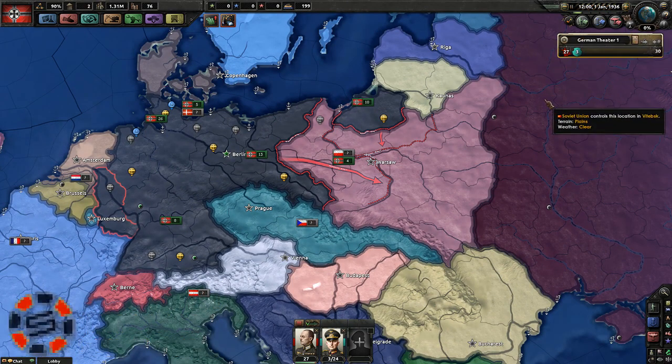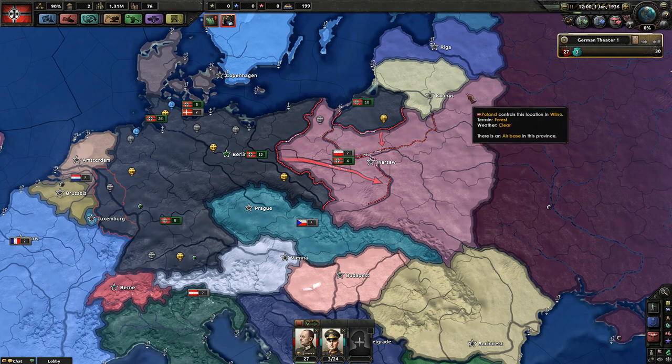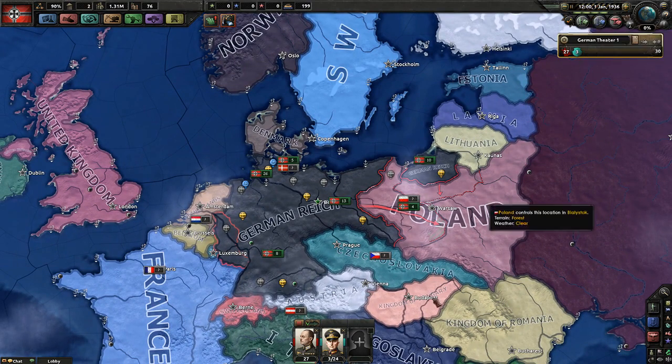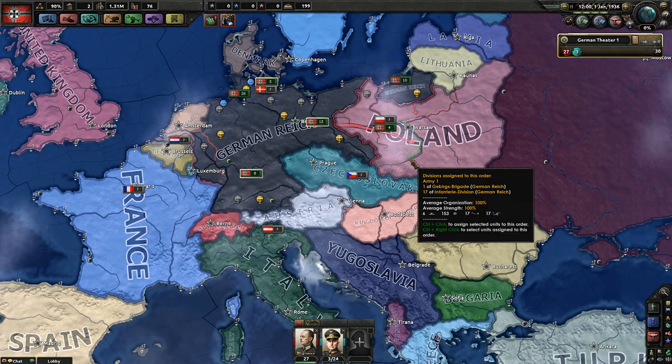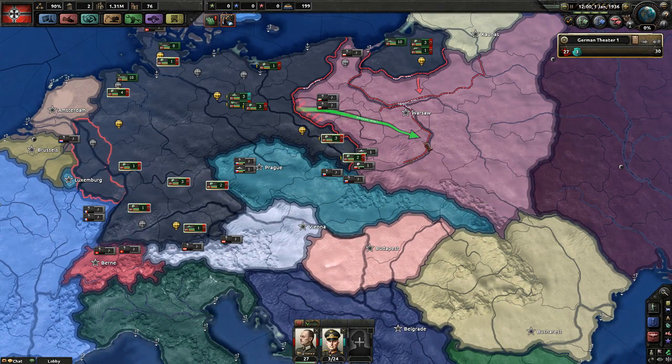On the very top right of your screen, you have a minus and plus with the game clock between them showing 12 o'clock, 1st of January 1936 — that's your game timer. Below that are five speed slots; the leftmost is currently green. We're at standard speed. When we press play it'll tick up slowly. I'm going to set it to speed 4 and see if our internet connection can handle that. Some players run single-player at speed 5 — everything happens very fast and you need to react quickly or your army's gone.